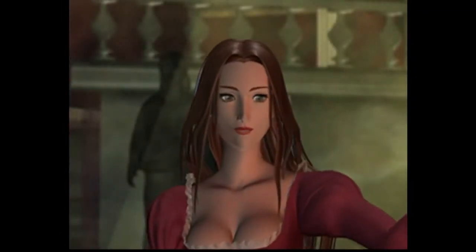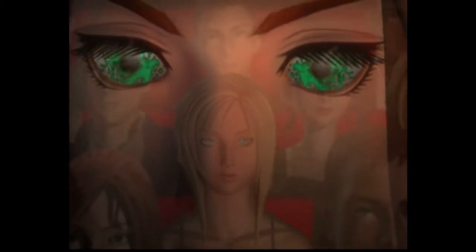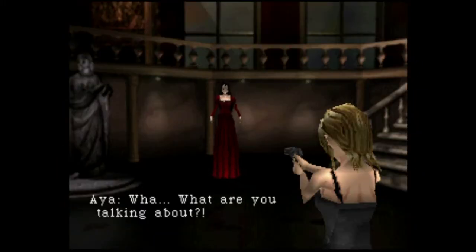In Parasite Eve, you play as young police officer Aya Brea, who, whilst attending an opera performance, encounters a strange entity that appears and unleashes its powers — turning ugly CG people into even uglier CG people who are on fire. Aya is unaffected by these powers and confronts the creature who calls herself Eve. From there, you explore New York's version of dungeons, fighting mutated monsters that draw inspiration from Lovecraft and John Carpenter's The Thing.